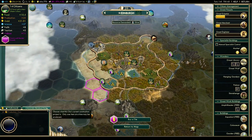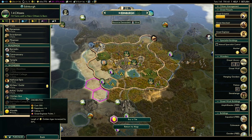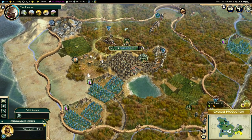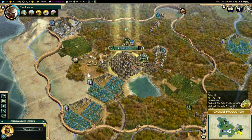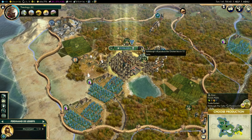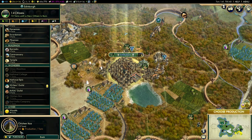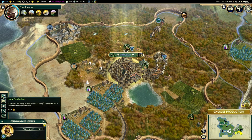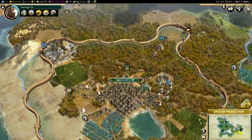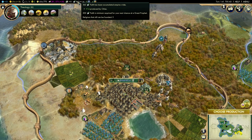I'm going to choose production and build Chichen Itza, which gives four happiness, one culture, and increases the length of golden ages by 50%. That's 13 turns to build normally. I'm going to move my great engineer back into the city and use Hurry Production — this consumes the great person and gives 300 production toward the current effort. Chichen Itza costs 300 production, so it now goes down to one turn. Great engineers are absolutely brilliant. And because I expended the great person, I got 50 faith back.